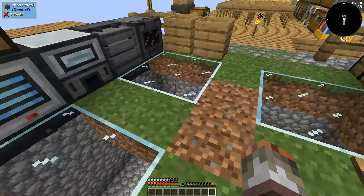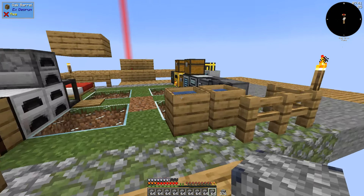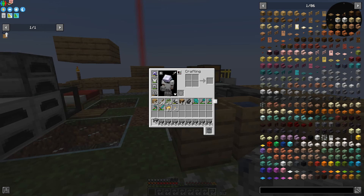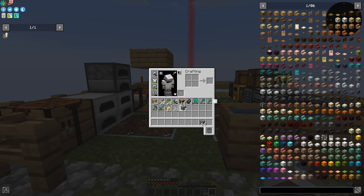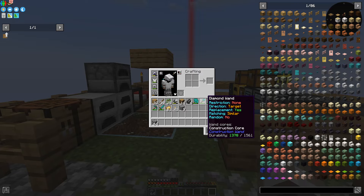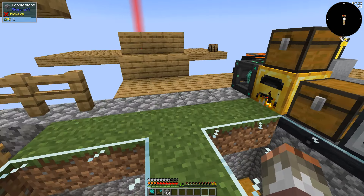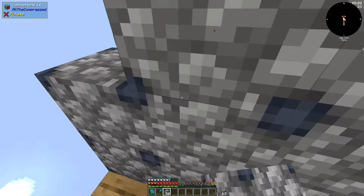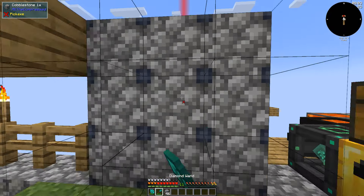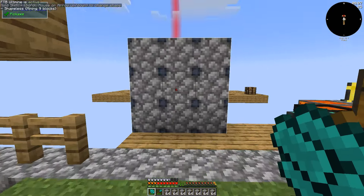Now the next macro I have to show you involves cobblestone. I actually just got way too much cobblestone — did not need that much, but that's fine. Basically, what you want to do is grab yourself some compressed cobblestone. If you use a compacting drawer, it's super easy with a cobble gen, but of course you can just craft it yourself. Get it all out, hammer it all down, and get yourself loads of gravel.